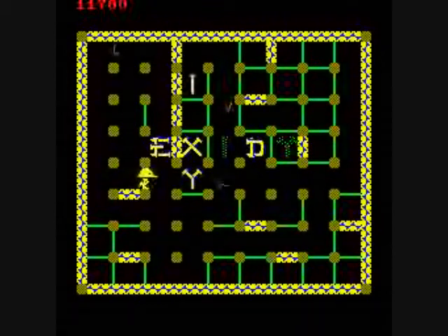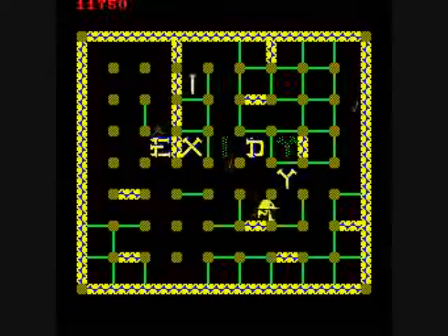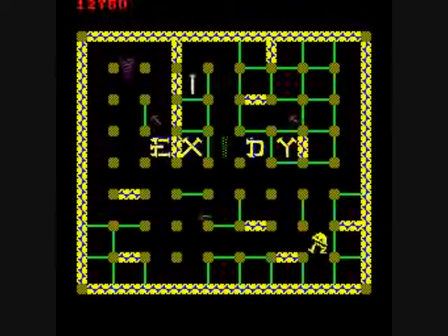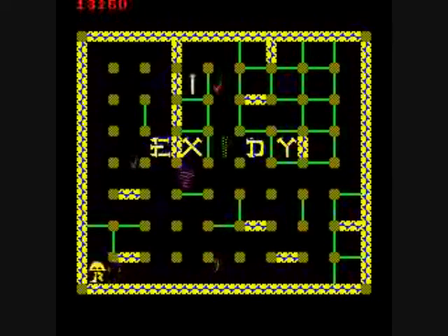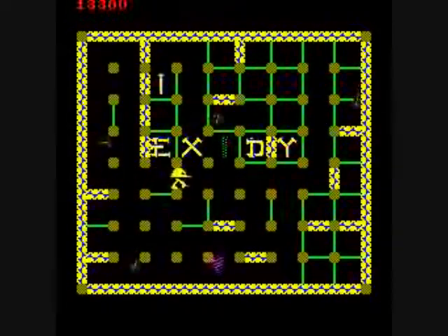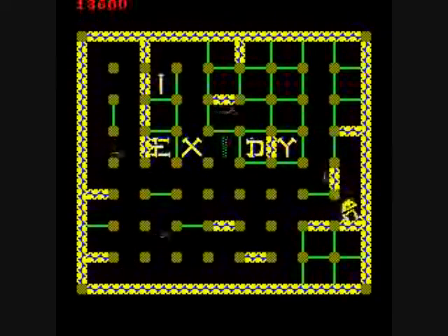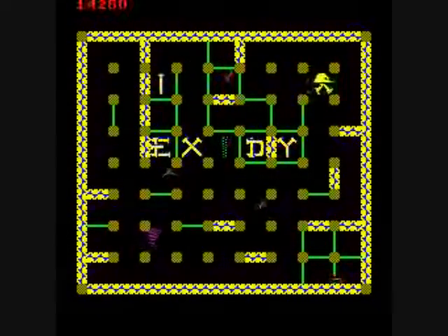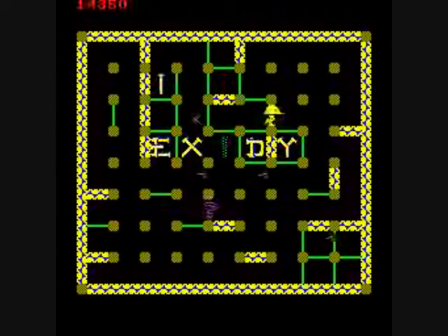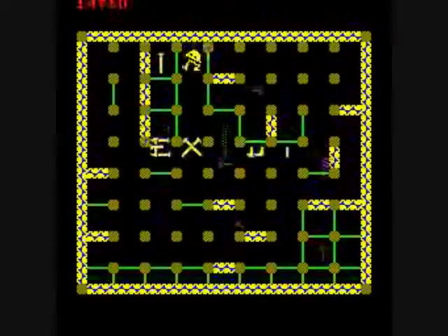Tornadoes can destroy those partitions. You can destroy a tornado or a hammer by pushing a letter into it. Your main goal is to spell out the word by pushing the letters into place. And the first word is Exidy. All the words in the game are Exidy, Hard Hat, Success Is Due To You Players. So it's eight different words, and then it just restarts with Exidy.